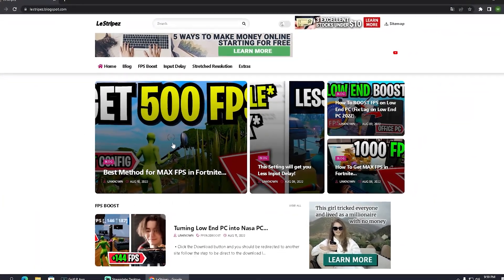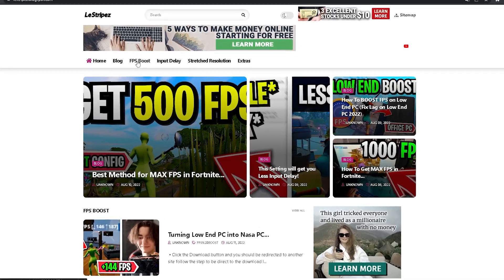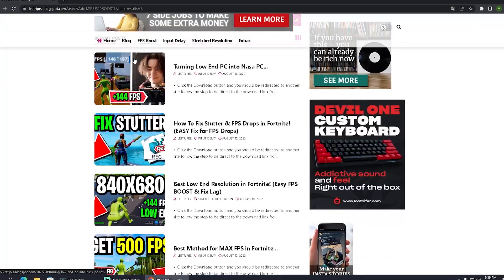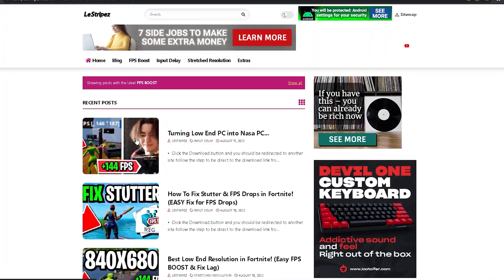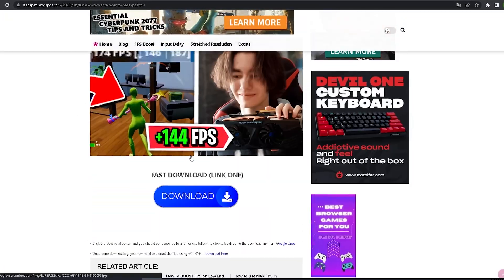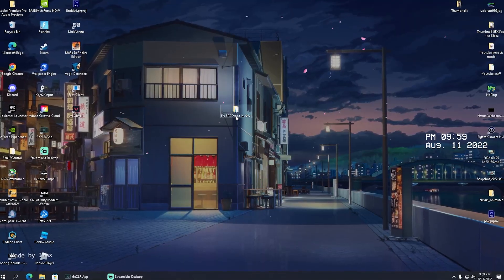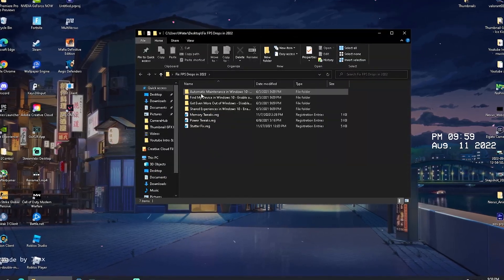What I want to do now is click on the first link in the description where you can find my website. At the top it says FPS Boost — simply click on it. Once redirected, there should be a post with the same name and thumbnail as this video. Click onto it, you might get a small pop-up ad, then you'll be redirected to a download button which links to Google Drive where you can download the pack called 'Fix FPS Drops in 2022'.